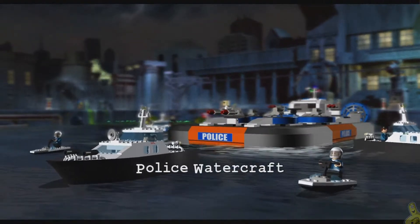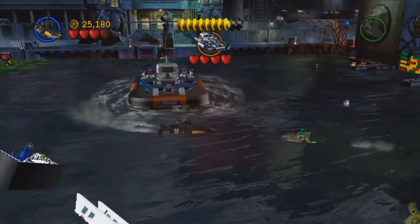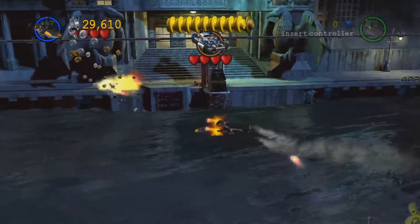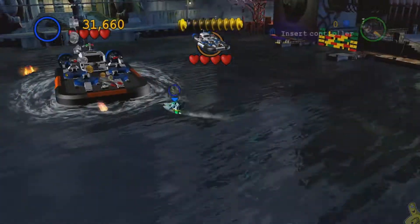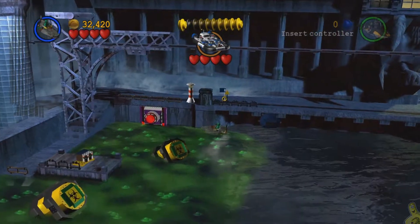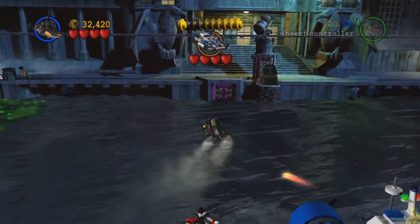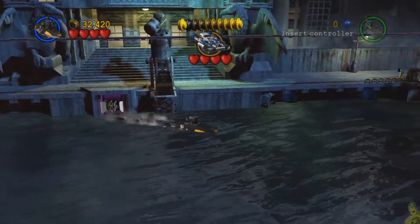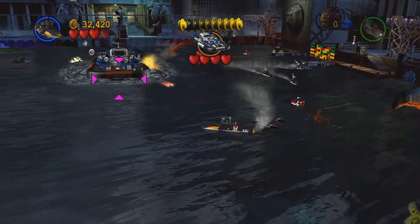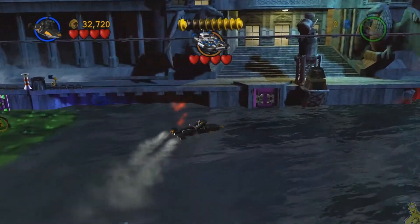Once you get all three silver cannons down, it opens the gate and takes us into the boss battle. We've got the police watercraft and more battleships to deal with. Take them out first, then make your way toward the back side of the ship. Once we hit the supervillain stud requirement, switch to Croc in the jet ski to get through that green sludge, flip the button to open a bomb dispenser for the penguin sub, and line up three bombs.